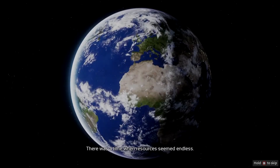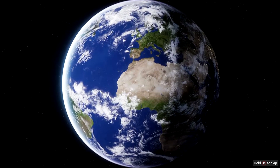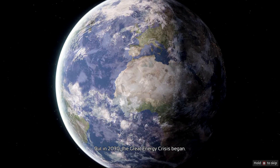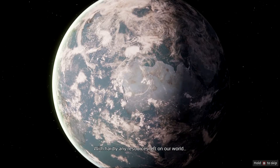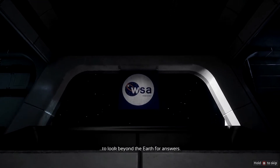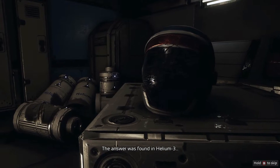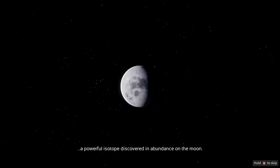There was a time when resources seemed endless. But in 2030, the Great Energy Crisis began. With hardly any resources left on our world, global powers created the World Space Agency to look beyond the Earth for answers. The answer was found in Helium-3, a powerful isotope discovered in abundance on the Moon.